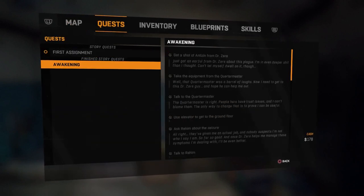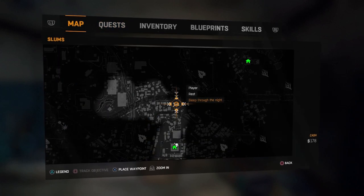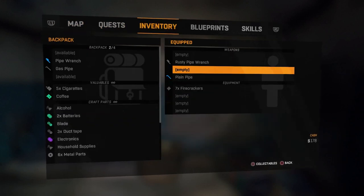Now let's go to the quest menu. Here you can see we started with the 'Awakening' quest, and on the right side it lists your objective and a little description. We're on the first assignment still — we've completed all the tasks, we just have to sleep through the night. You can also highlight quests on the map: press square and it shows on the map where you need to go, which is very convenient.